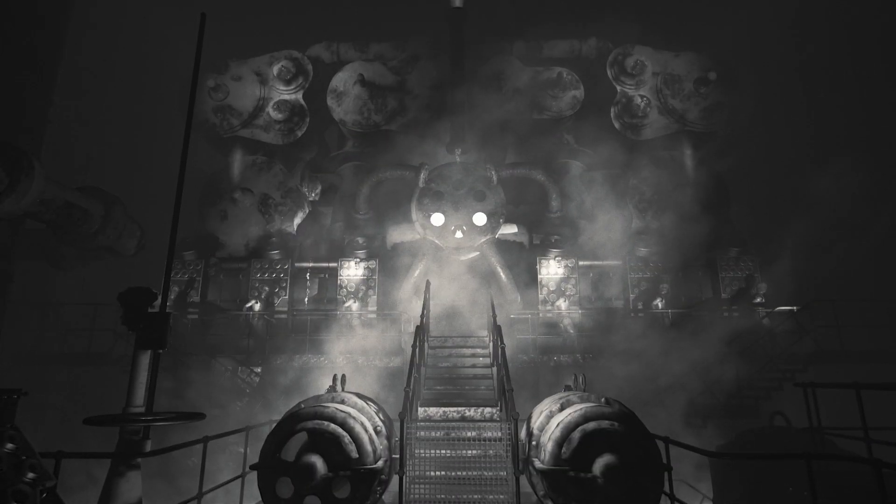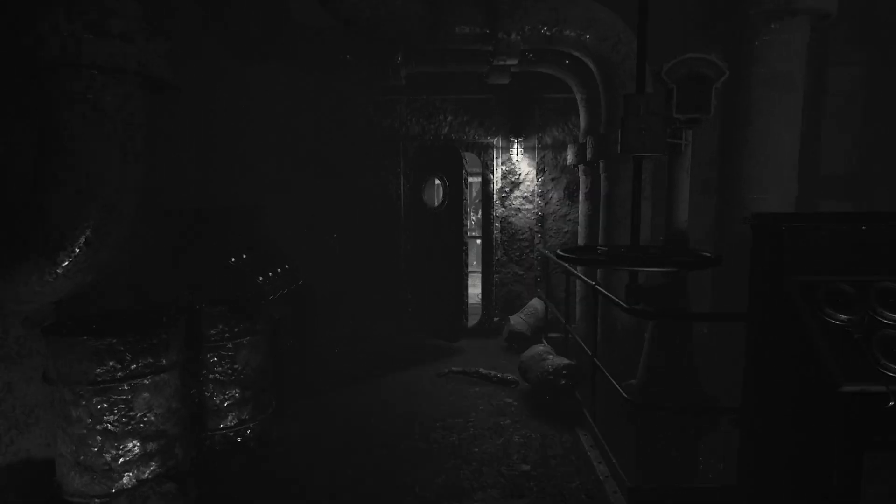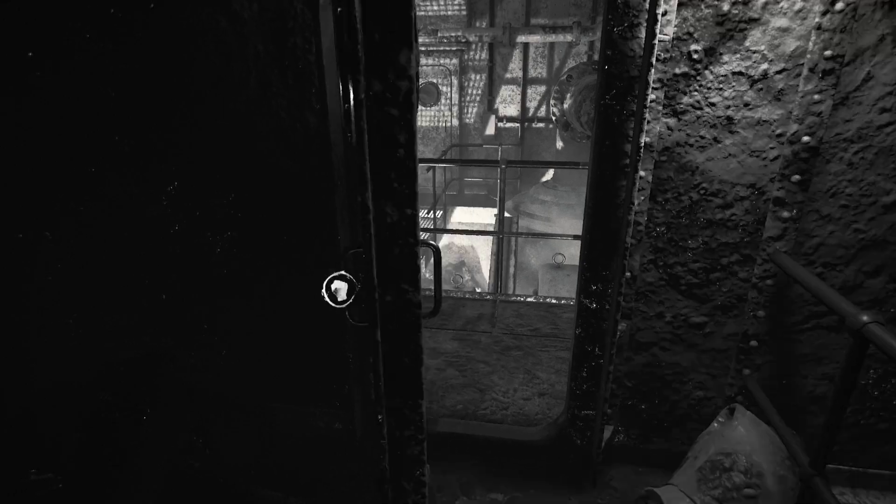Hi everyone, this is just again from the Achievement Squad coming at you with another Layers of Fear guide - A Beautiful Mind. In act two, you reach this kind of industrial furnace area; head through the door.